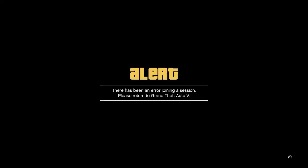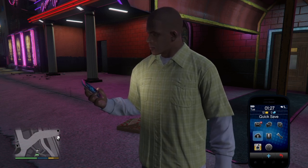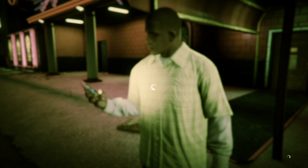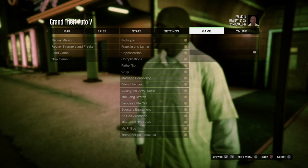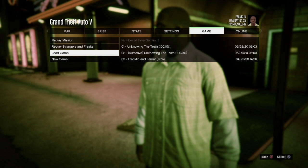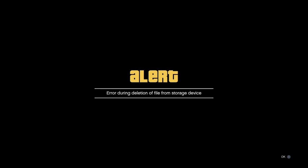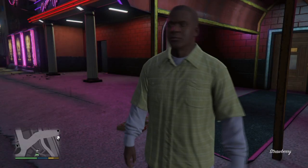Once in Story Mode, start up an invite-only session. If you get an error joining a session after setting up your shirtless, it's fine. Go back to Story Mode, create a Quick Save in a brand new slot. Then go to Options, Game, and down to Load Game. Delete your Auto Save so we don't load into it. If you get an error while deleting your Auto Save, just hit OK. Now you just have that one save at the top.